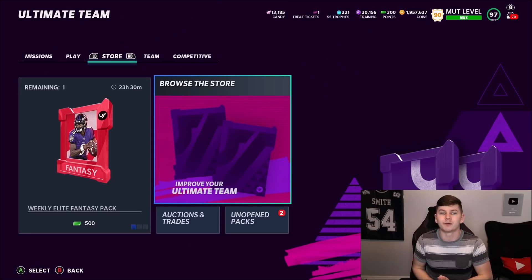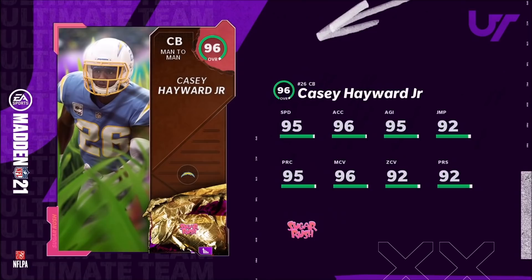We do have Color Rush Part Two tomorrow — very very excited. I have one player to show you guys right now and the rest will be revealed tonight, so expect a later video from me, probably around 8:30. The one player EA decided to showcase was Casey Hayward. This card is not all that bad — he's got 95 speed, 96 acceleration, so on any team you're looking at 98 speed, 99 acceleration.